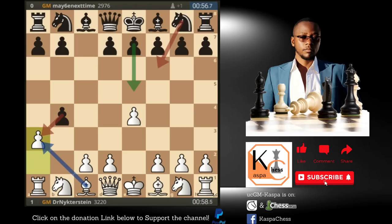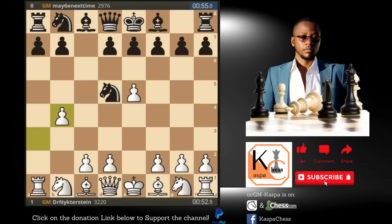Magnus played pawn to a3, intending to shift Black's attention away from the center. For example, if Black took on a3, Magnus would have taken with the bishop, eyeballing the whole diagonal up to f8. According to Stockfish, pawn to e5 is the best response. However, Alexi responded with knight to f6, then e5 by Magnus attacking the knight immediately, then knight d5 by Alexi, and finally Magnus took on b4 with his pawn, and Alexi took back with the knight.